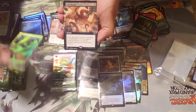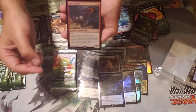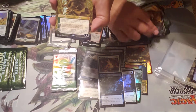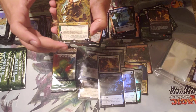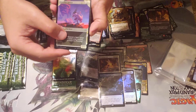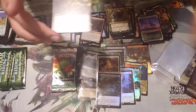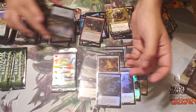Skull Shutter, Relic Robber regular foil, and then our alternate art — love it, alternate art Nissa! That's one of my favorite arts in the set. We got a Frogling and another full art — I guess this section guarantees a full art the entire time. Crawling Barrens.